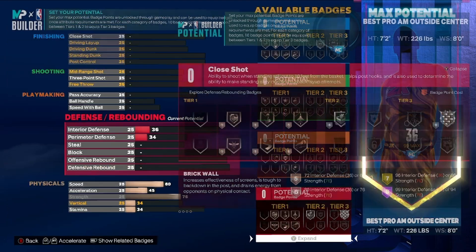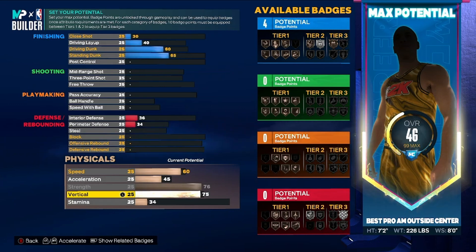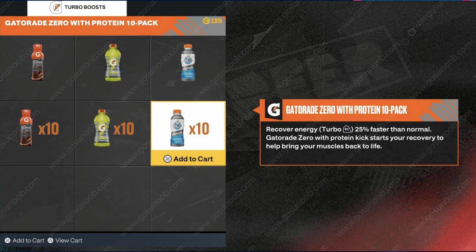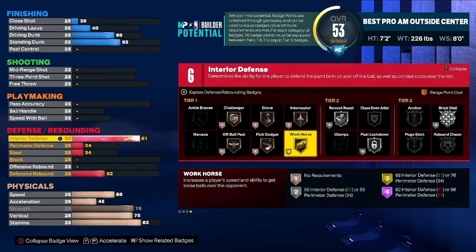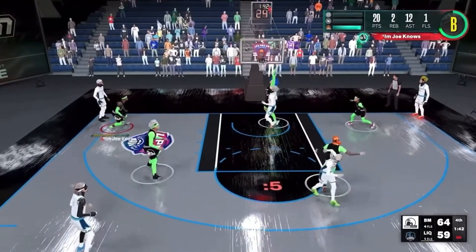The reason is that if reaching 76 specifically unlocks a badge tier — going from bronze to silver — that rating must perform a lot better in comparison to just going 75 strength. Also in pro-am with box-outs, you want decent strength to compete in the paint. For vertical we want to go 75 — it's been tested by 2K Lab that vertical is super good this year for getting boards and blocks, so we want that high. Stamina takes a bit of a hit but you're mostly spotting up and typically using double Gatorade bars when playing comp pro-am, so 82 is good enough.